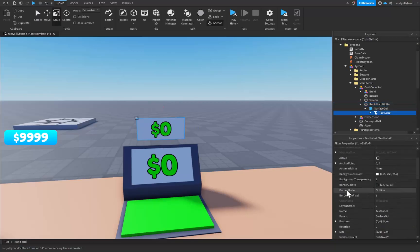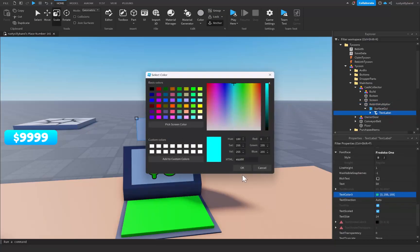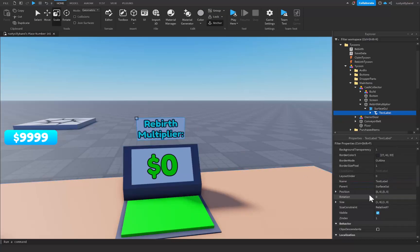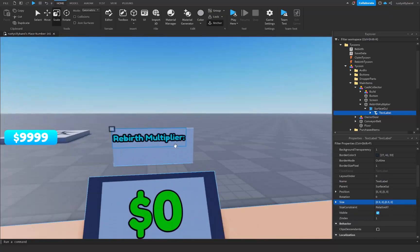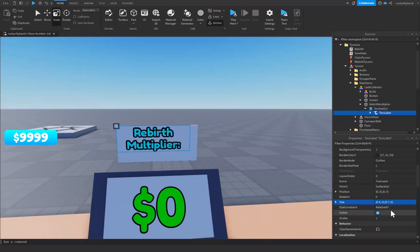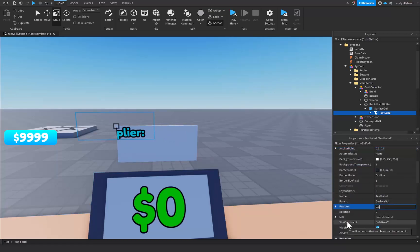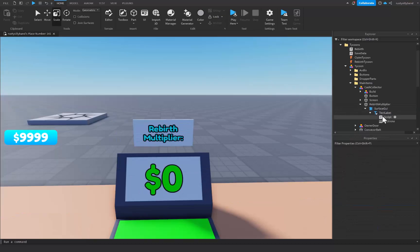Scale it down a bit and instead of naming this 'Screen' we name it 'RebirthMultiplier'. Then change the text label's text to 'Rebirth Multiplier:' and change the color to something like cyan. We'll make the text label about 0.9 wide and 0.7 tall. Set the anchor point to 0.5, 0.5 and the position to 0.5, 0, 0.5, 0 so it's perfectly centered.